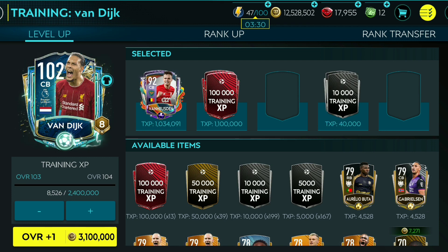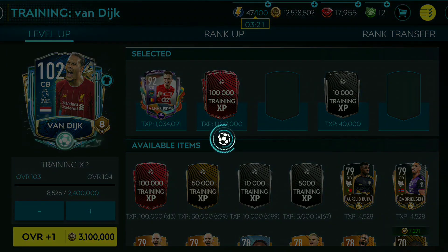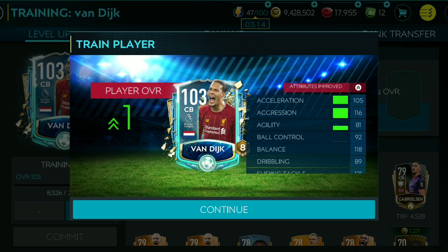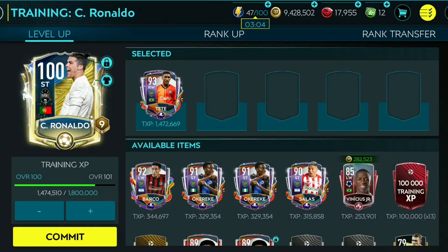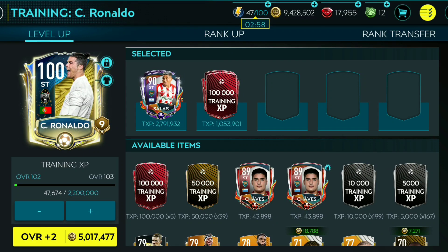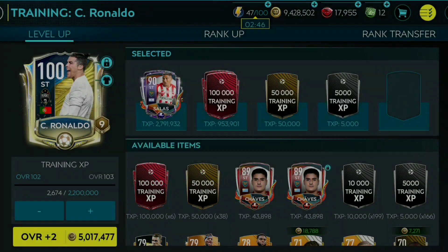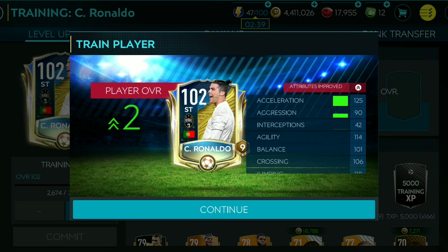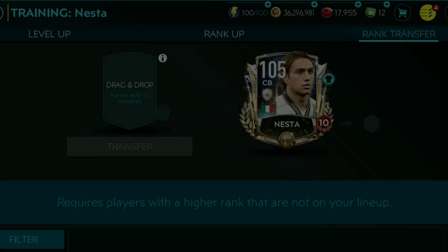Final upgrade for Van Dijk — let's upgrade him to 103 OVR. And Virgil van Dijk to 103 OVR. More upgrades coming — let's upgrade Cristiano. Cristiano Ronaldo is upgraded to 102 OVR, a very good card for head-to-head, absolutely good with the Ronaldo job. Let's transfer XP from Linus to Nesta.